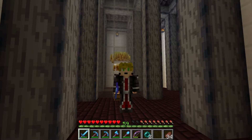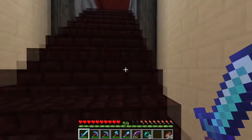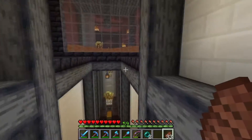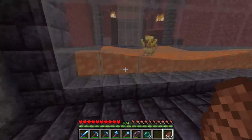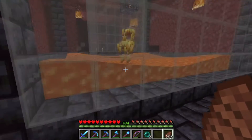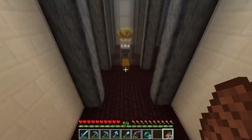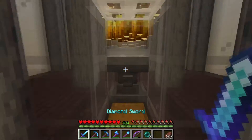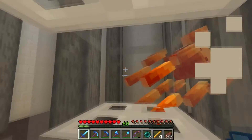If you can see behind me, we have a blaze farm and this thing is running quite nicely. Look at all those blazes in there — they just keep falling down. This design uses the new technique where lava now pushes mobs that are fireproof in the Nether, just like water does in the overworld for farms. So we can come down here and farm up a whole bunch of blaze rods.